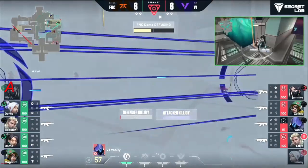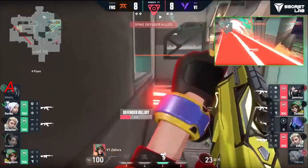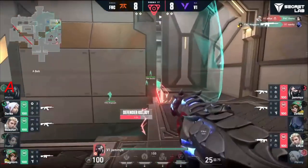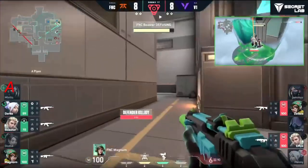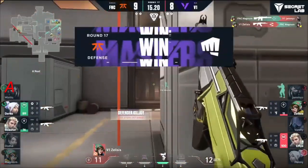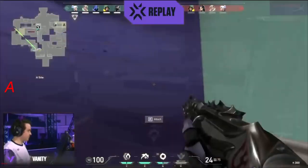He draws the fire, falls away — Doma comes in, Killjoy ult invested. The TP from Vanity, the Hunter's Fury going down — creating a little paranoia in the back. The defuse coming through, already halfway. Magnum invests the Lockdown to clear some close space, goes hunting. I see a wall on this too — I don't know if that post-plant's going to work out. And it doesn't — another defuse coming through.